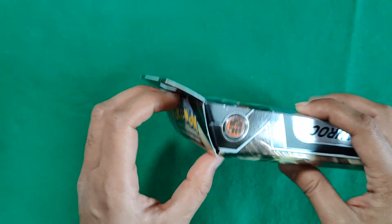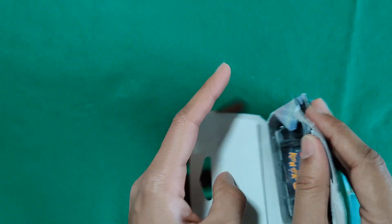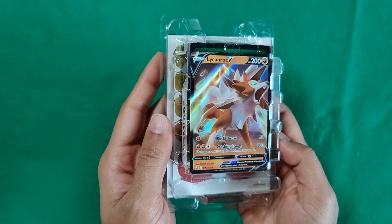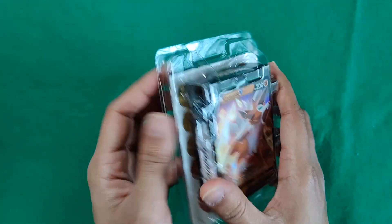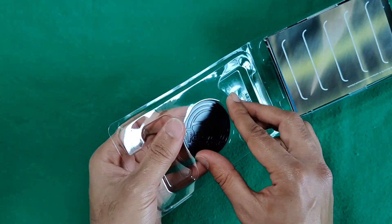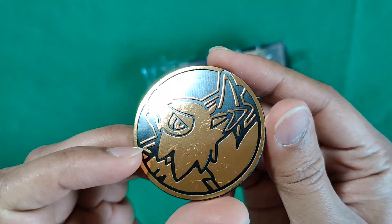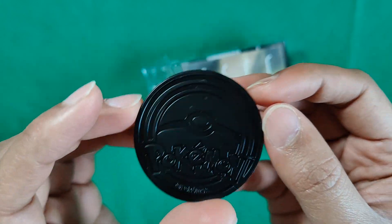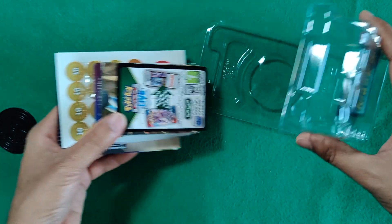Let's open this up. Here's what you get — there's Lycanroc, and there's a Lycanroc coin on the back. Let's go ahead and open this up. This is what the Lycanroc coin looks like — it's pretty cool. There's the Pokeball on the back, and here are all the cards.